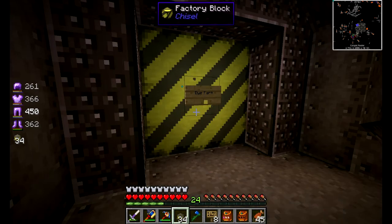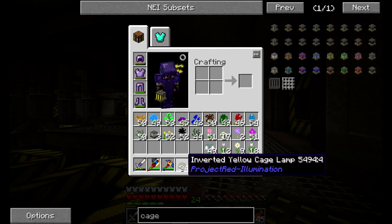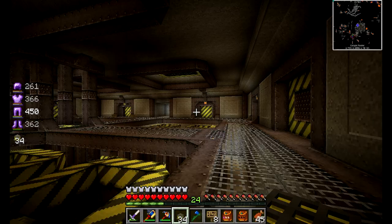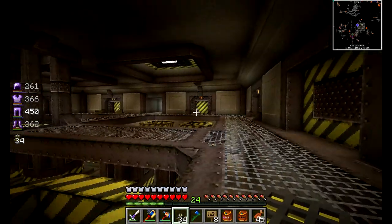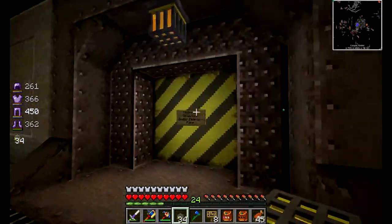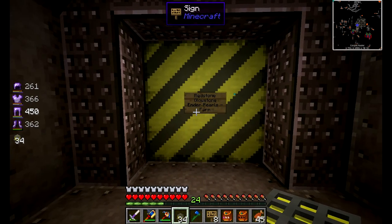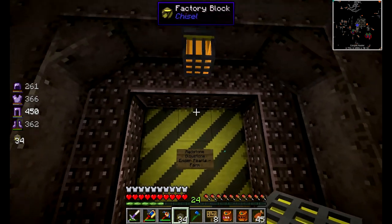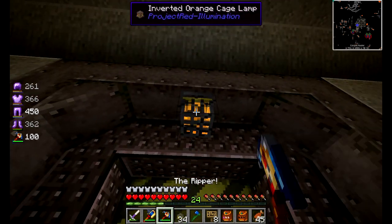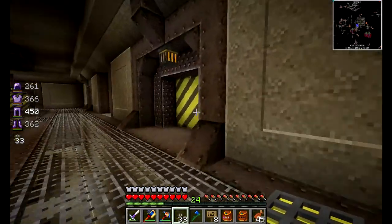We'll have the dye farm there and we'll take a tour around. We need to replace the lamps for yellow ones instead of the different colored ones. Over here I planned out a redstone, glowstone, and ender pearls farm. Not going to do that today, but that's definitely a farm that's coming.